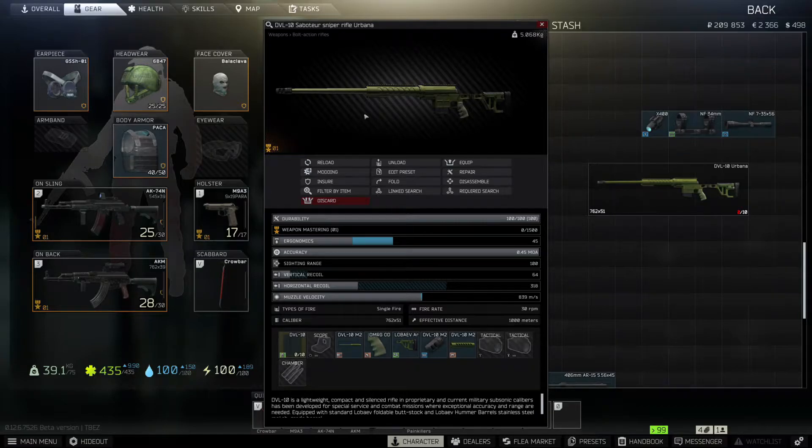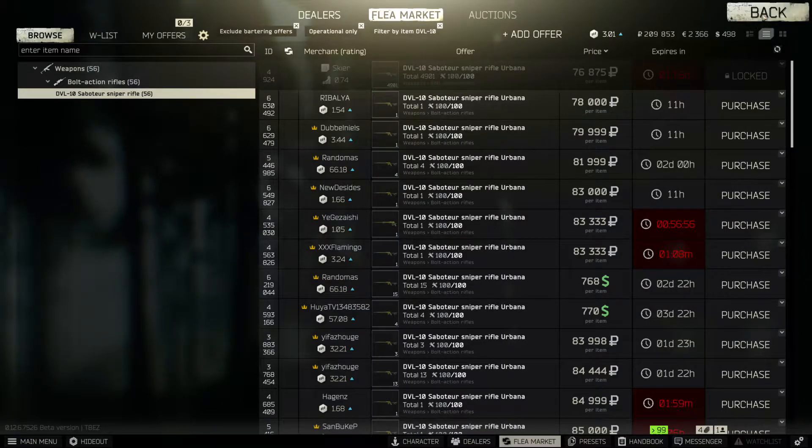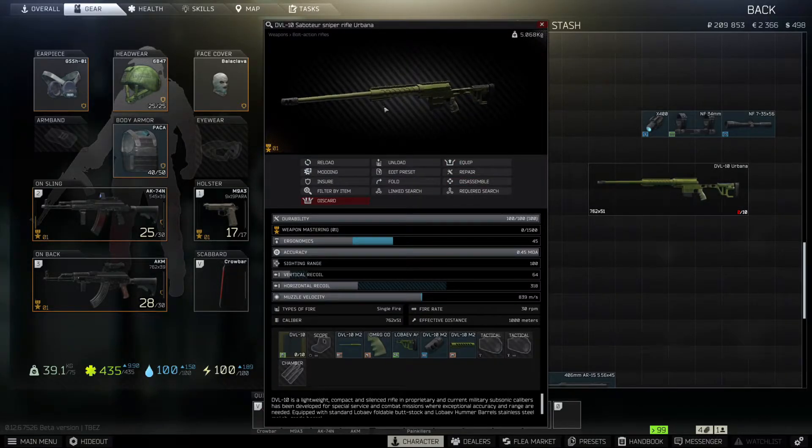We're going to need a DVL-10 sniper rifle. You can get this from Peacekeeper Level 4, or you can search it up on the market — at the time of this video they're going for about 78k rubles. Just make sure it looks exactly like this with the muzzle brake, the hand guard, and everything else. When you buy it off the flea market, make sure there is no ammo in the chamber or in the magazine.